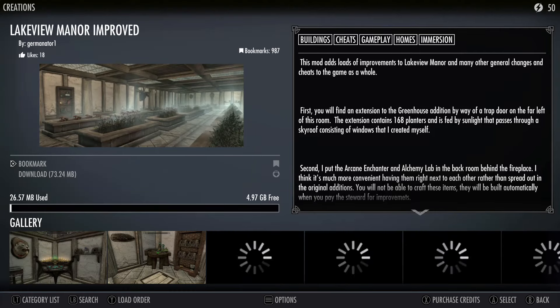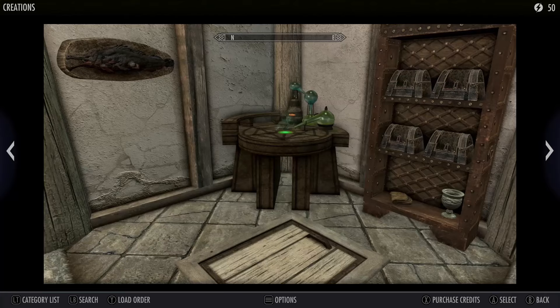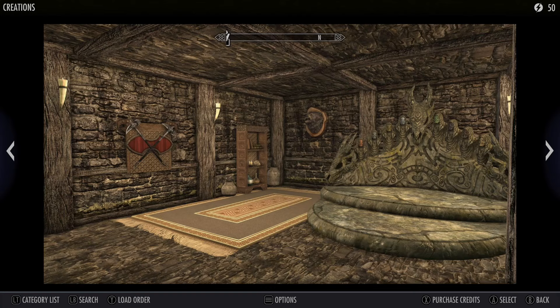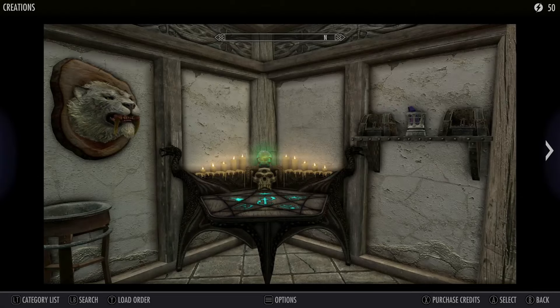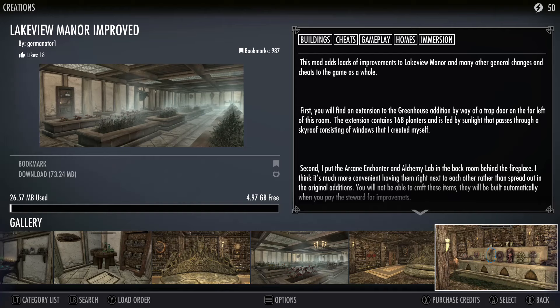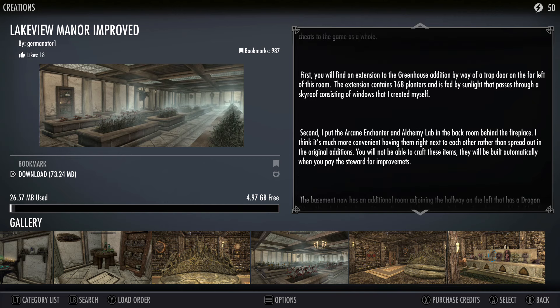Lakeview Manor - Lakeview Manor improved. Lakeview Manor was my favorite place, really. It was the place I did all of my work at. And then the Whiterun one, the one right next to Whiterun, was the one where I had my family. Seems like it just made things bigger. Lakeview Manor and other general changes - first you will find an extension to the greenhouse, added by way of trapdoor on the far left of this room.